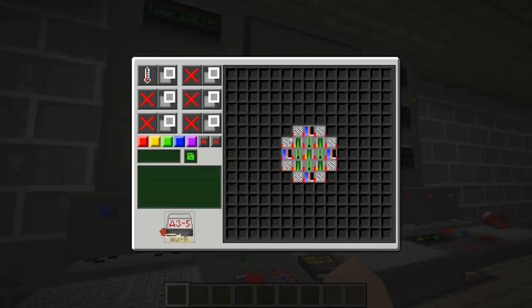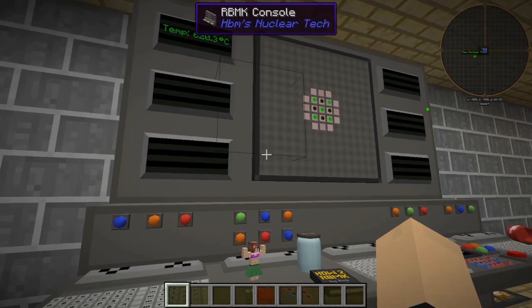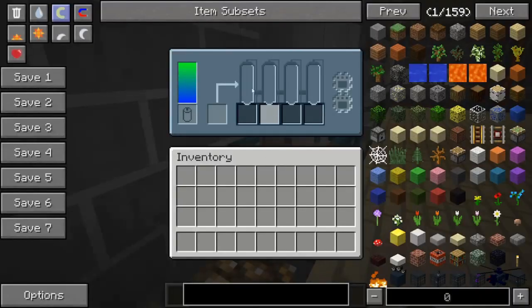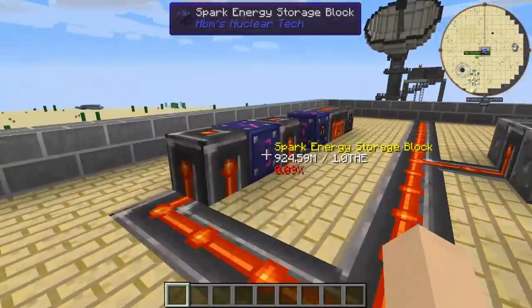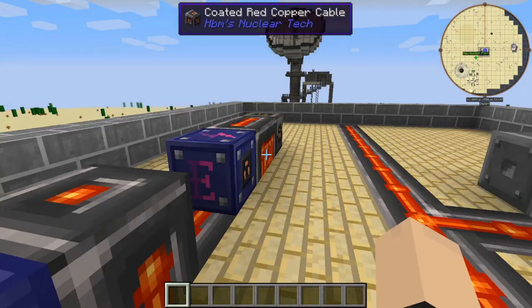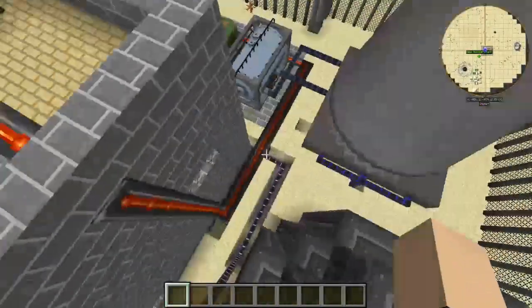And we have our RBMK console so you can monitor your nuclear reactor, see if it's working well, make sure it is. Look at that, very nice. Then we come up here — we have more of those Spark energy storage blocks, more redundant power, so if you don't have enough power, life's going to be kind of terrible for you.